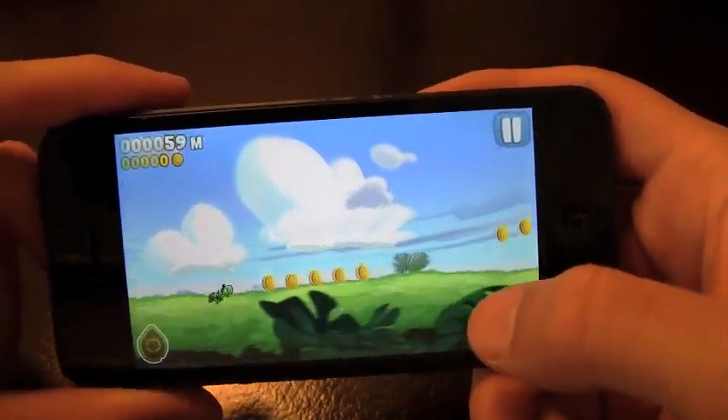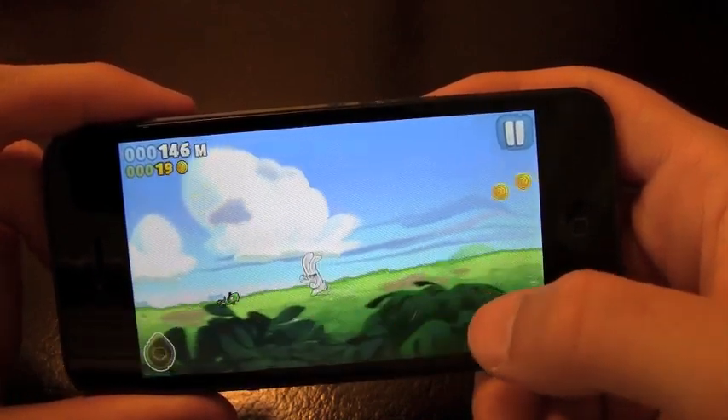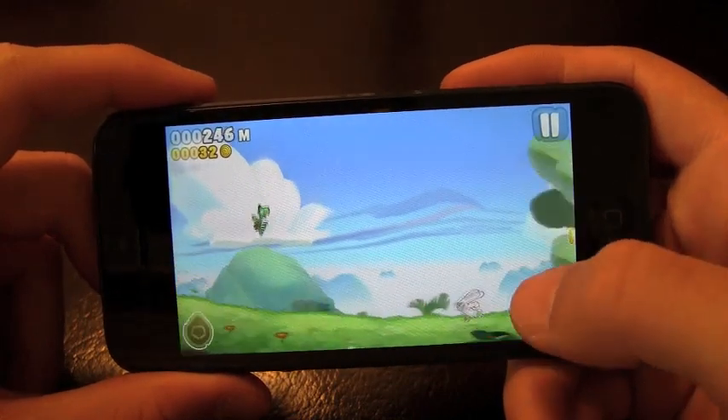So basically you've got to jump in the air and get as far as you can. You want to stay away from the enemies like the rabbits that are here. Collecting the coins, you're going to be able to use them for different power-ups and items in this game, which is good.